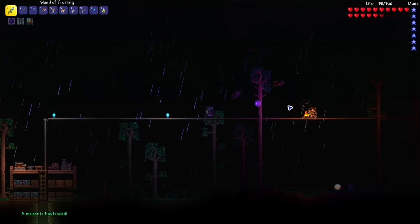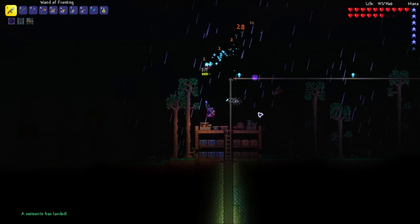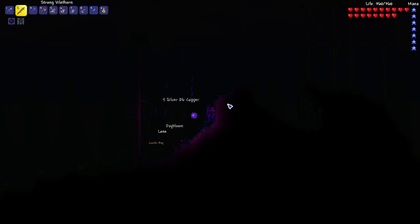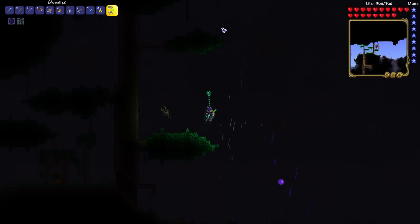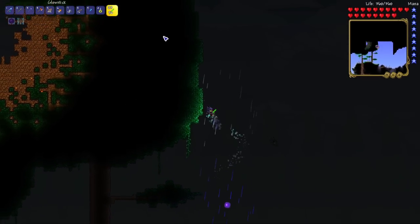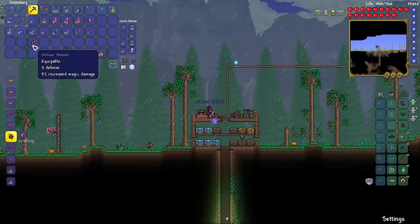After defeating the Eye of Cthulhu, I got the message that a meteorite had landed. I checked the right side first but it wasn't there, so I went left. I had a feeling it might have landed on top of the living wood tree — and it did. I mined the meteorite and went back home to craft the full Meteor armor set.